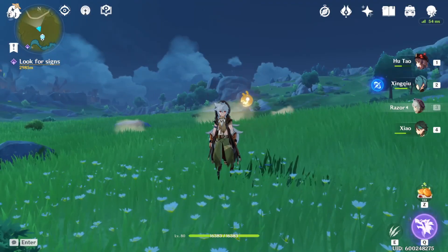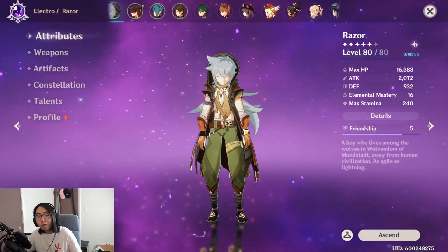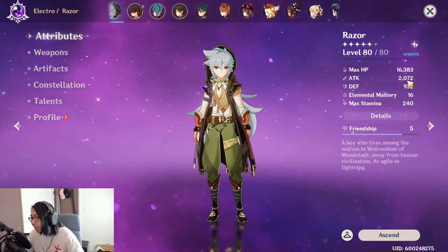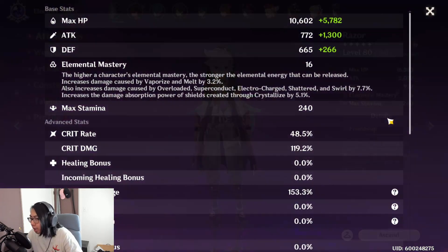Let's go ahead and get right into the video on how to build Razor, what he pairs up with, and more. Let's take a look at what my Razor is like right now - he has a max attack of 2K and 16K health.